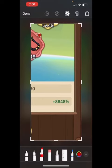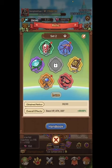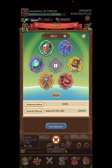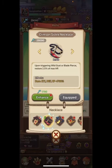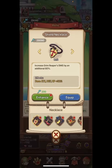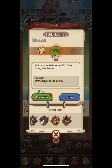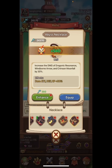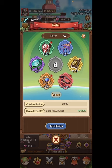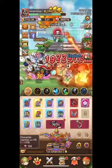If you look at your relics — right here at 8848 — a lot of people thought you only need to level the relic you're going to use, and the rest don't matter. That's not true. Remember that number 8848. I'll do some low-level ones just to get them up. Now we're at 9120. Make sure to get all of your relics up to at least level 10, try for level 20 — it will really increase your attack, defense, and HP base levels.